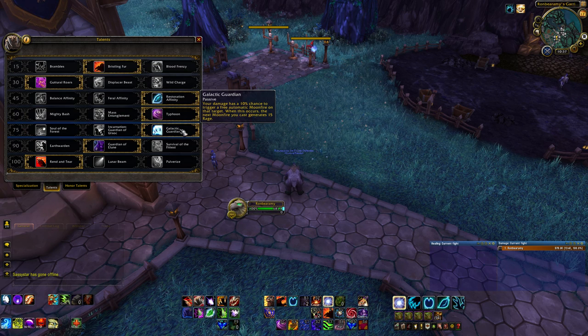At level 75, Galactic Guardian is going to be your go-to. It causes your damage to sometimes trigger an automatic Moonfire on whatever target your damage hits — so in AoE situations, you don't have to apply Moonfire to everything individually. When you get that free Moonfire proc, you can then use another Moonfire afterward, which gives you 15 Rage. It becomes a very consistent rage generator for both single target and AoE, making it really attractive in pretty much all situations.